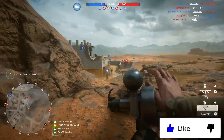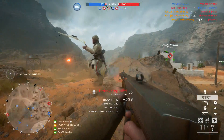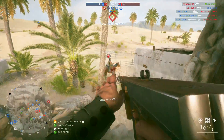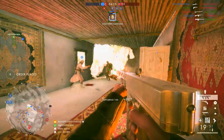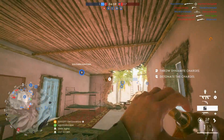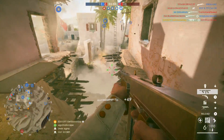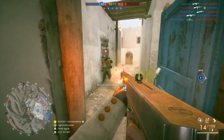Now it's not like the Storm can't hipfire people down because it certainly can — you'll see in the footage that hipfiring was essentially the right thing to do most of the time. But it's just nowhere near as crazy from the hip as the Trench. So the Trench, for me, is designed better for what it's supposed to be used for. Plus, the Trench also has a far superior first-shot spread multiplier, so the Storm isn't even a great option for ranged burst firing by comparison.